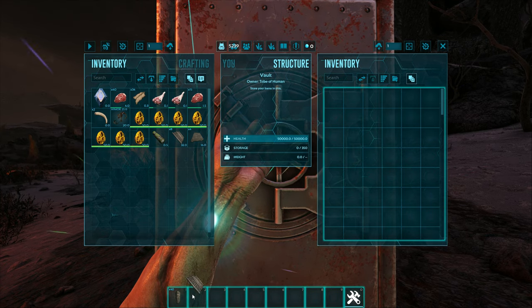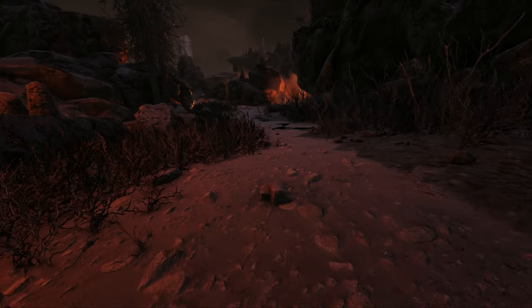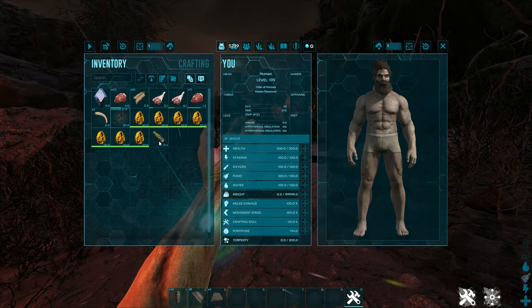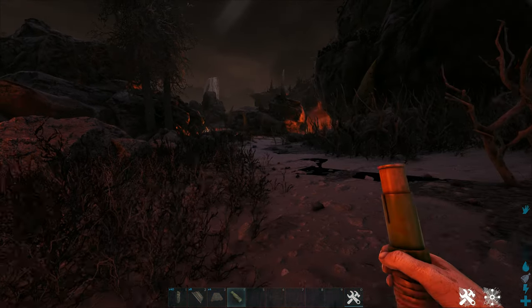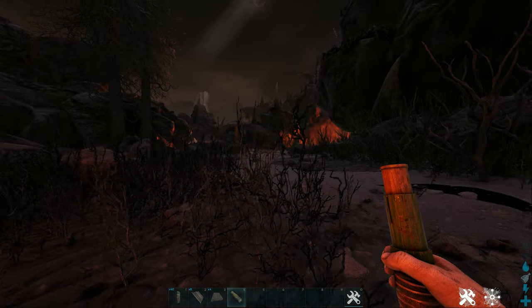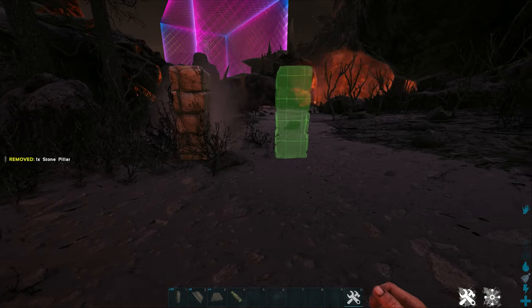These are the items that you will need to tame this: around 20 to 30 pillars, four ceilings, and four to eight ramps depending on the size of your trap. You will also need a spyglass, a basilisk saddle, and a fertilized magmasaur egg. You will need anywhere from one to about five magmasaur eggs depending on the rates that you are on.